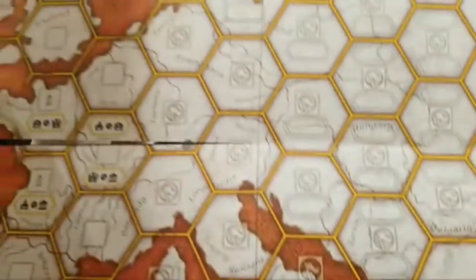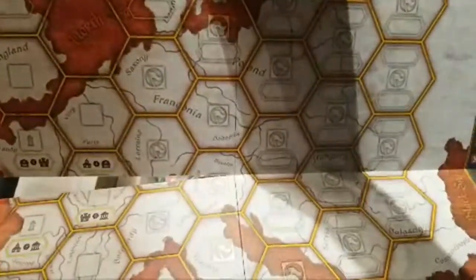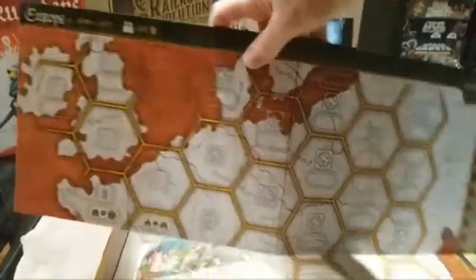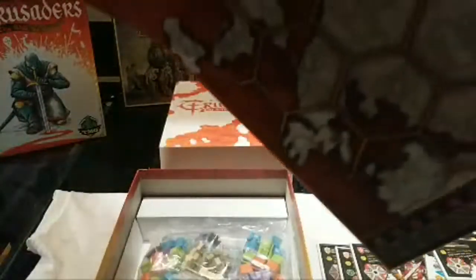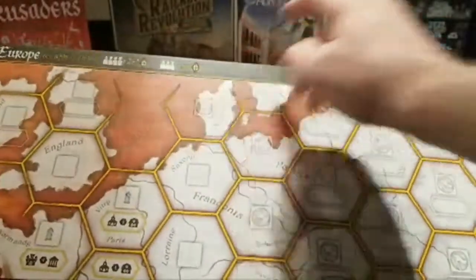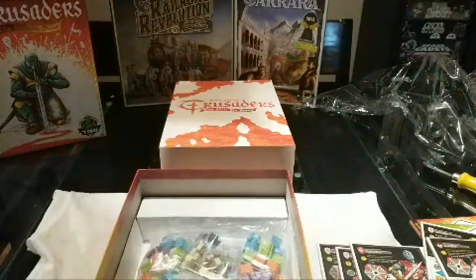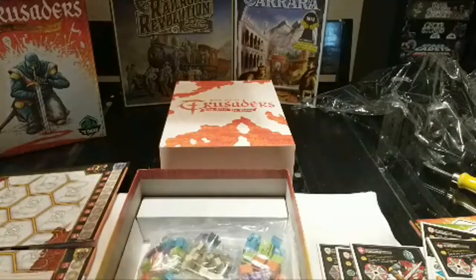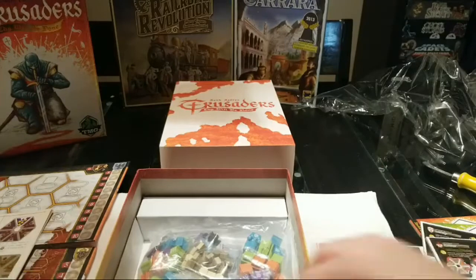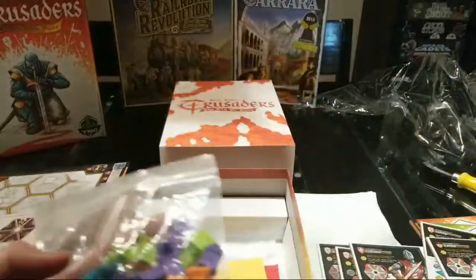So if you're unaware, this would be the two-player board. As you can see in the top left it indicates player count, and then on the other side zero, three, and four — with reminders of how much influence you put in the game.